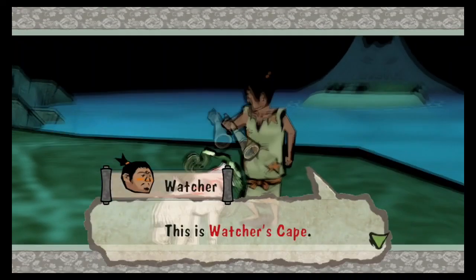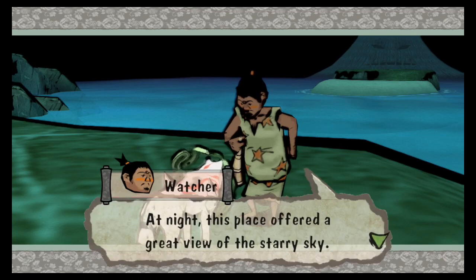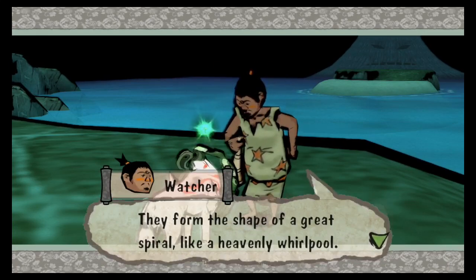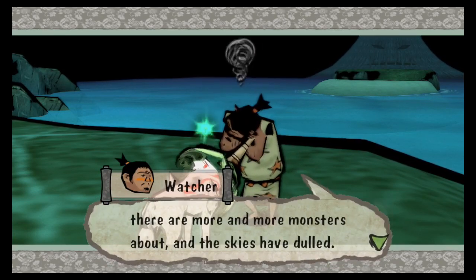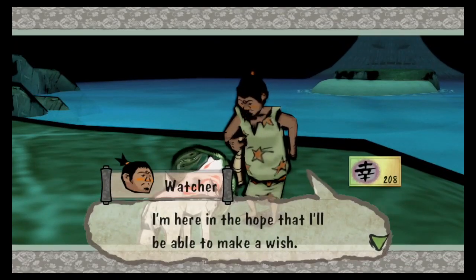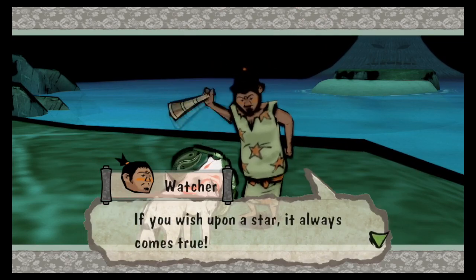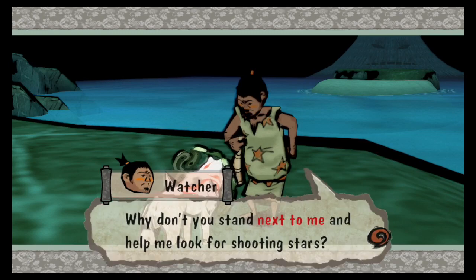This is Watcher's Cape. It's said that the gods once used this place to return to the heavens. At night, this place offered a great view of the starry sky — even the Whirlpool Galaxy was visible from the cape's tip. But since the demon-shaped island appeared out at sea, there are more and more monsters about and the skies have dulled. The magnificent starry view can no longer be seen. I'm here in the hope that I'll be able to make a wish, but shooting stars are rare now. If only a star would shoot across the night sky — if you wish upon a star, it always comes true. Even the Whirlpool Galaxy might appear in the sky again.